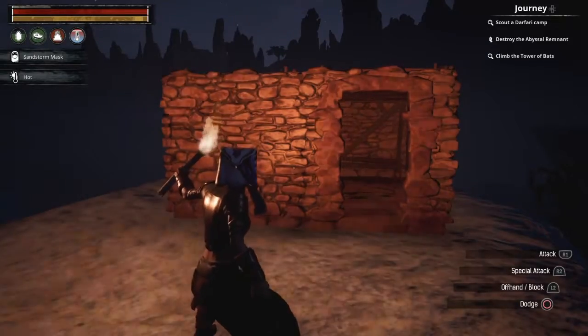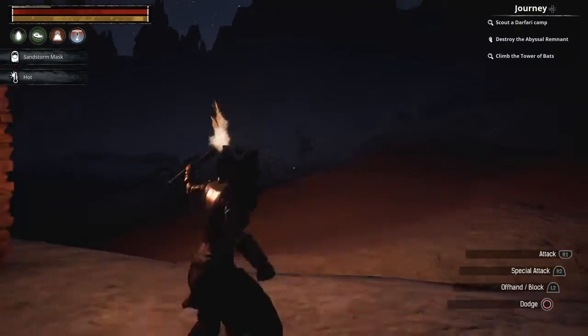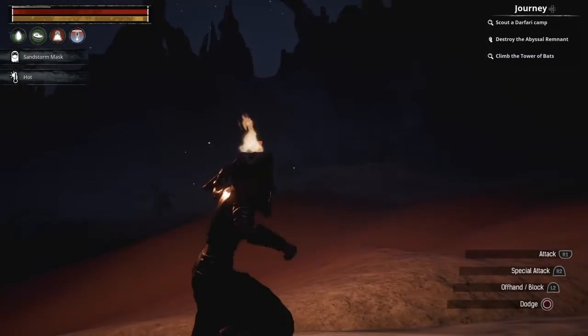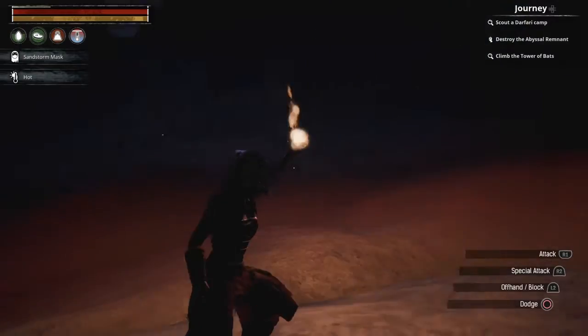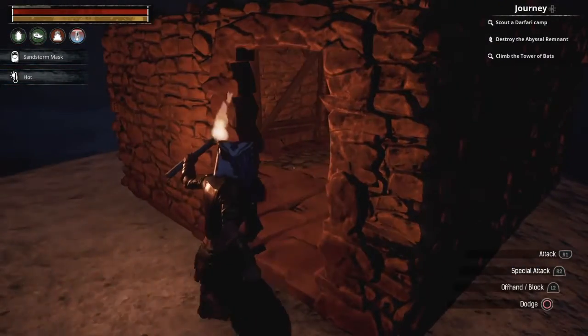One more quick note on the hut that you build out here: make sure you bring all the components with you to build it, because there's not much to work with. There is some wood with these creepy trees and some stone, but I'm not seeing any plant fiber to make the twine that you'll need to make the doors and the bed roll.